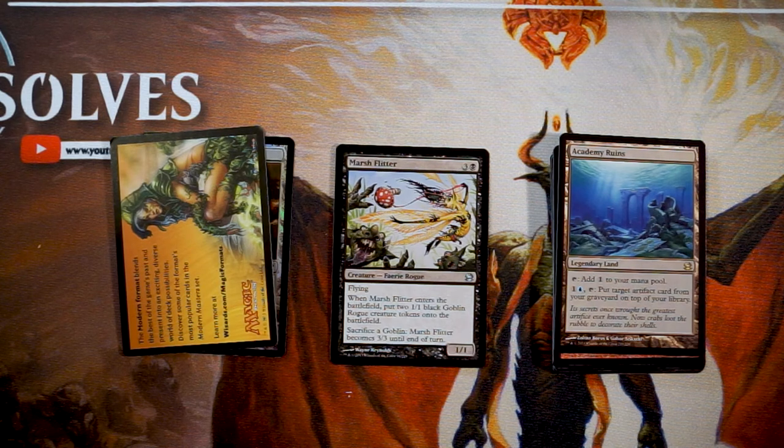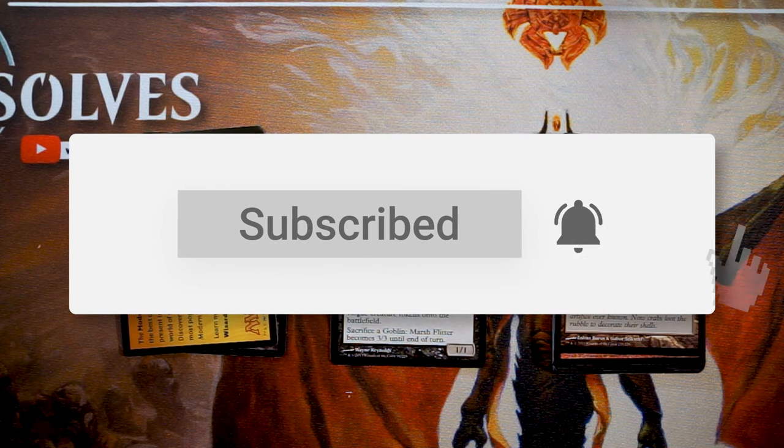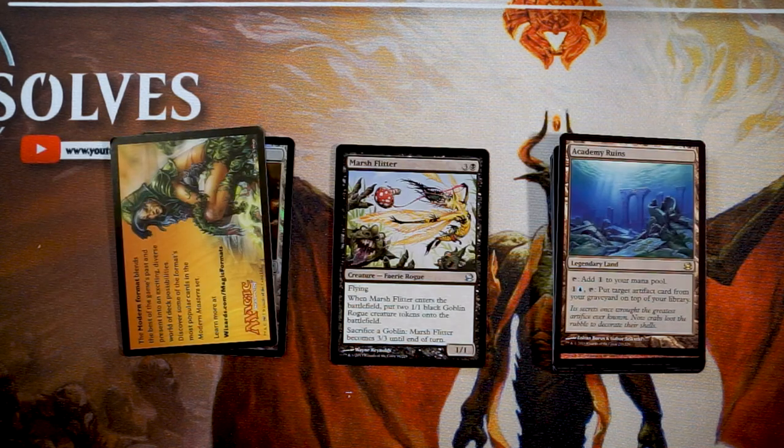For me it's a pretty easy Marsh Flitter — very happy with the Academy Ruins pickup as well, but Marsh Flitter is definitely my pick for limited. If you disagree let me know in the comments. If you liked this video please leave a like or comment below, and subscribe to stay up to date on all our content. Thanks for watching — I'll see you in the next Crack a Pack episode.